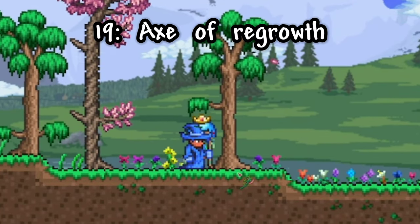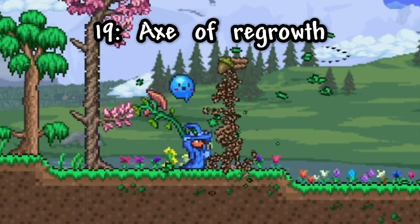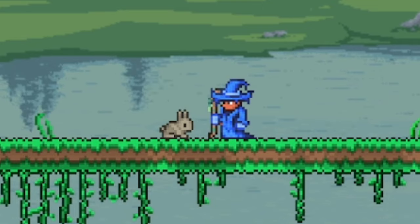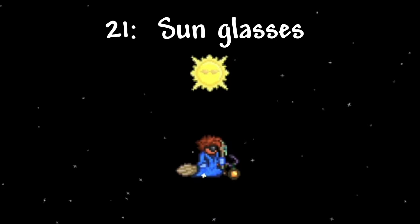Something you'll always need is wood, and to avoid constantly replanting trees, you can use the Axe of Regrowth, which will auto-replant trees the second you destroy them. Moving on to some more fun ones: there was a collector's edition of Terraria that was the only way to get the bunny pet, but since they stopped selling it, you can use Registry Edit to get the pet regardless of your version. Also, if you wear the sunglasses item, the sun will put on sunglasses too.